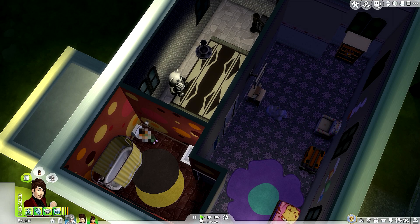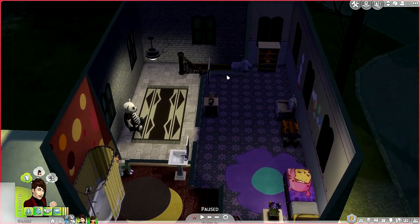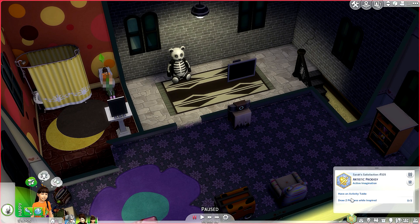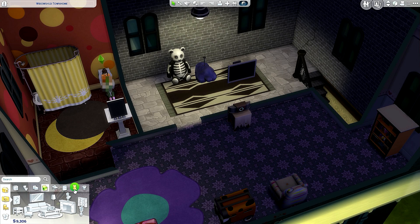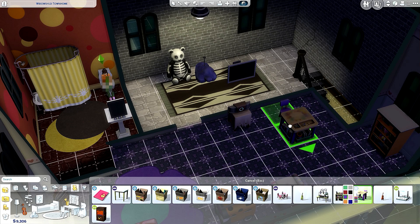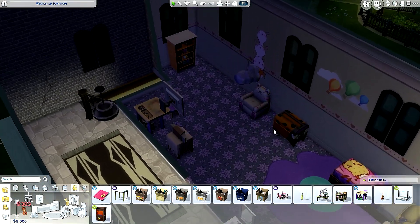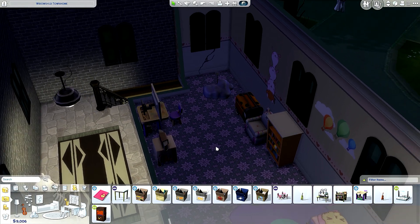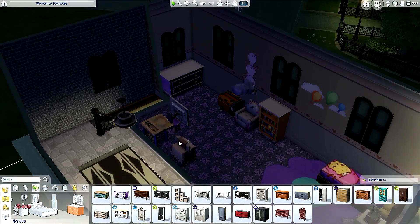Turn on all lights — it's not turning on. I wanted to purchase an activity table. Let's go to kids hobbies and I'll purchase this one in purple because that is her favorite color. Let's turn it around and put it here. She's gonna need a dresser so we'll move this one here. It's dark but I can see it. We'll purchase this dresser in purple too.